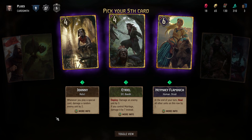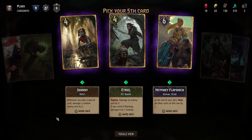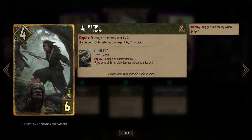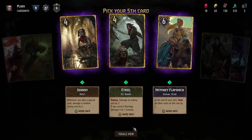That trio is an elf bandit: when you deploy, damages an enemy unit by three. If you control a beast, you can damage it by seven instead. And if you deploy it in the other order, you get to damage adjacent units by three. You definitely want both of those in your hand at the same time to choose which way around.